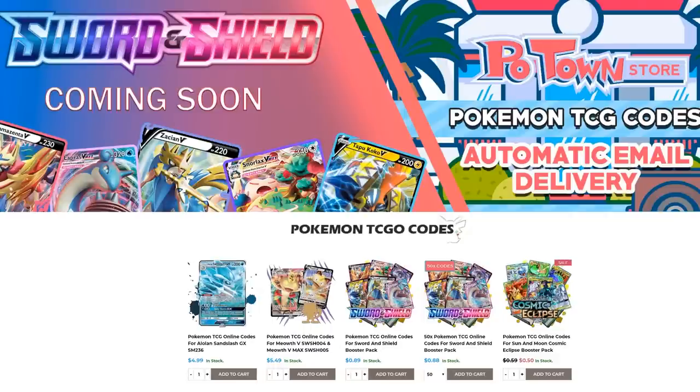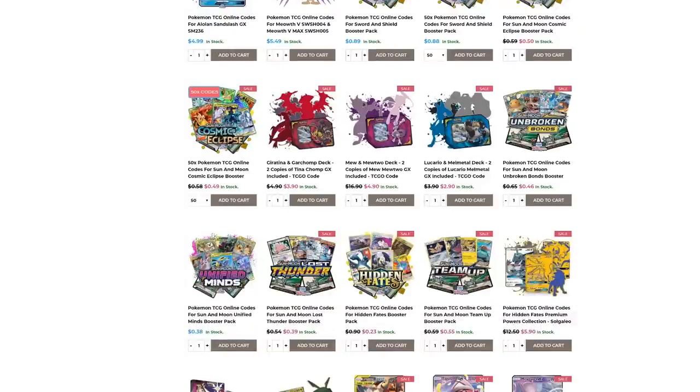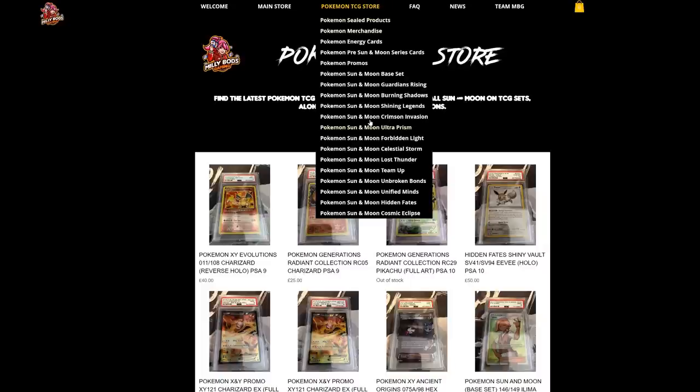You can get codes in batches of 50 with a slight discount, or individually for 89 cents each. They also have all other promo codes and every other set you could imagine. If you use the Table One code you get 5% off your final purchase. For European players, MealyBots Gaming has everything from collectibles to the latest cards - Cosmic Eclipse, Hidden Fates, and everything from Sun and Moon. Use Table One code when checking out for 5% off.